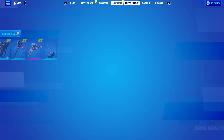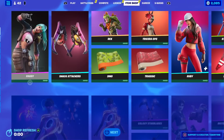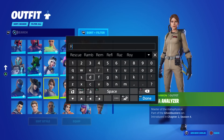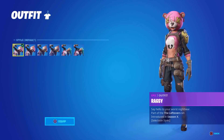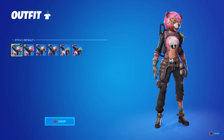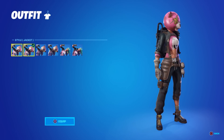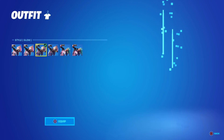Let's go take a look at the item shop and see if she's in the featured tab. Top of the lineup - yes, she is! Ragsy is 1500 V-Bucks and she has six styles. We can't see that in the locker, so six styles including the brand new one - that's a lot. I believe she was a community choice winner. We've got the default, which is kind of like a no-helmet style, kind of like a creepy Cuddle Team Leader. The second one is Jacket.